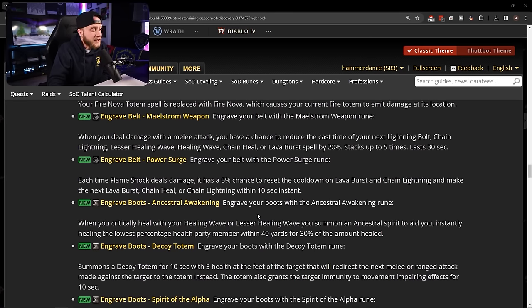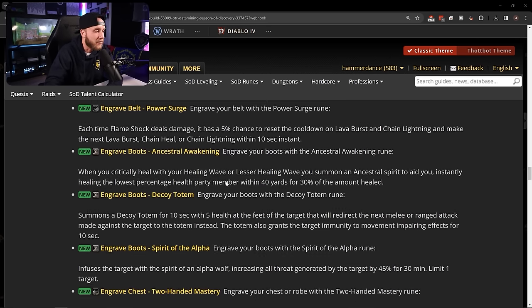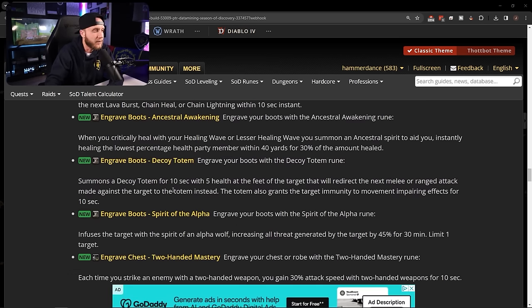Boot runes: Ancestral Awakening — when you critically heal with Healing Wave or Lesser Healing Wave, you summon an ancestral spirit that instantly heals the lowest percentage health party member within 40 yards for 30% of the amount healed. Nice healing rune for resto shamans. Decoy Totem — summons a decoy totem for 10 seconds with 5 health at the target's feet, redirecting the next melee or ranged attack made against them to the totem. Also grants immunity to movement and parry effects — like a grounding totem but for physical damage.